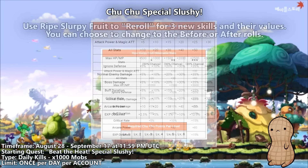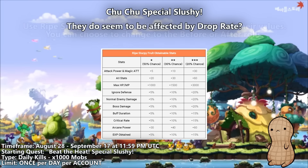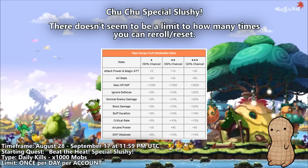The last portion of this specific part of the event is the ripe slurpy fruit. This is essentially just a bonus event skill part, where you are given a random set of skills from a list, with stat values randomized at a certain fixed rate. From what the patch notes imply, the items needed to activate these bonus event skills are affected by drop rate values. Each reset attempt uses up a single fruit item, and you'll be able to choose whether to keep the before or after reset, similar to a black cube. The bonus event skill effects last a total of two weeks after the event ends. There doesn't seem to be a reset limit, but if I'm wrong, please let me know in the comments.